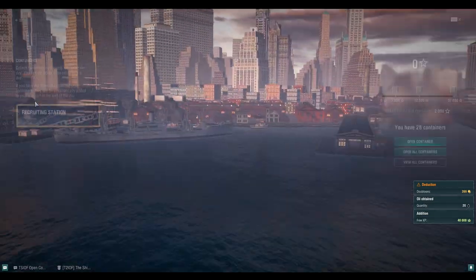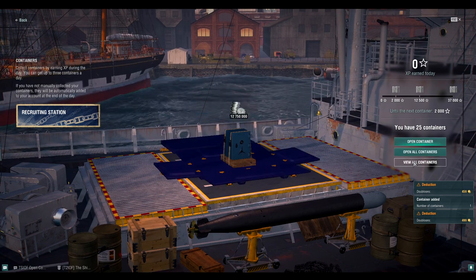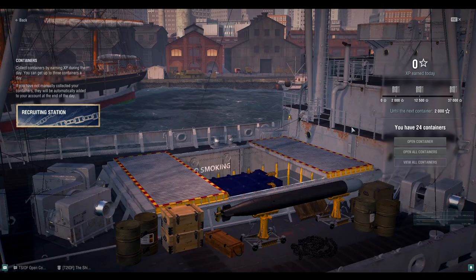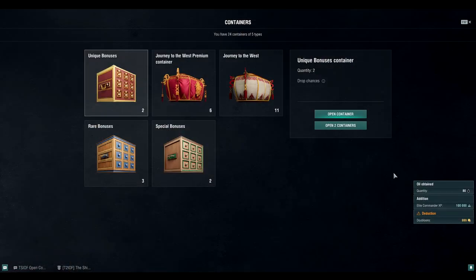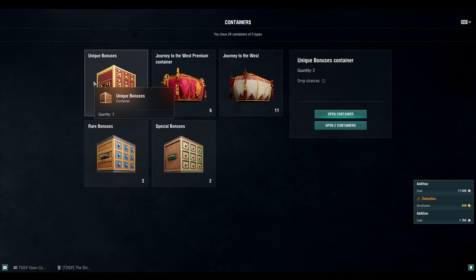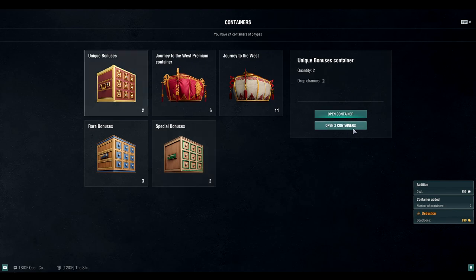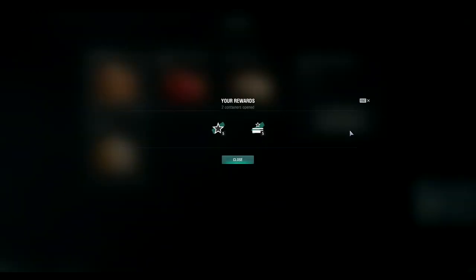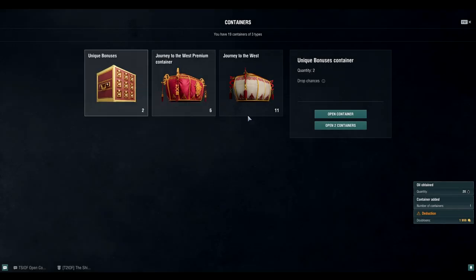Let's head into the containers — View All Containers. Let's start with the premium ship container to get that out of the way. As expected — 12 million credits. Let's get the super container out of the way. It looks like I actually made an error on the container tier values, so I'm going to update the spreadsheet at the end: special bonuses at 500, rare bonuses and unique bonuses at 750. Let's open the bonus containers — green, blue, and red.